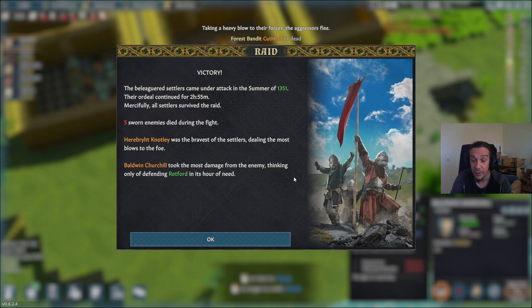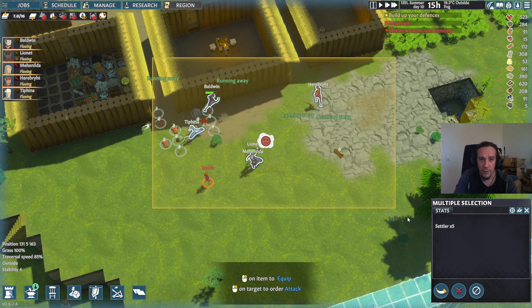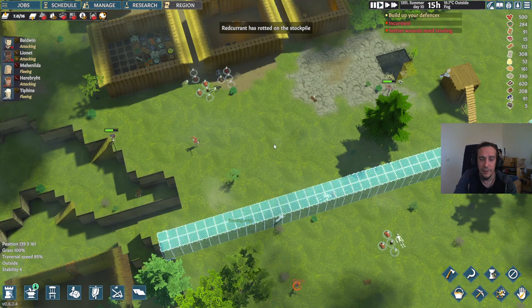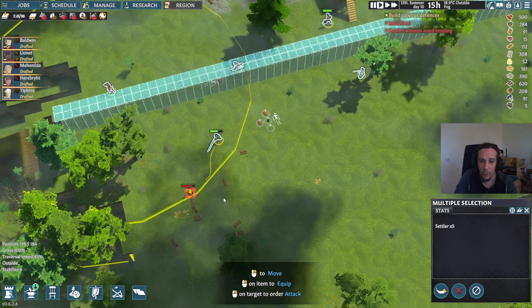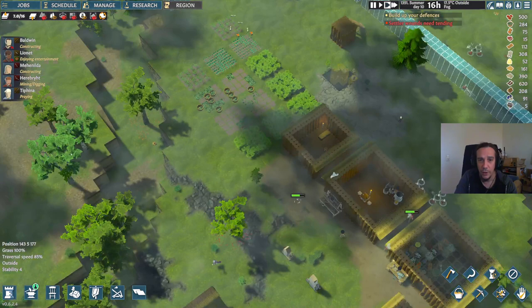Right now we had to run around and took some damage — Baldwin and Linet are pretty roughed up. Robert is still running away. This was not ideal but also not really bad. We're going to take that last poor dude down, then draft and undraft our settlers with T. Now we've got a lot of enemy corpses lying around, which is pretty annoying — but also something I love to utilize.